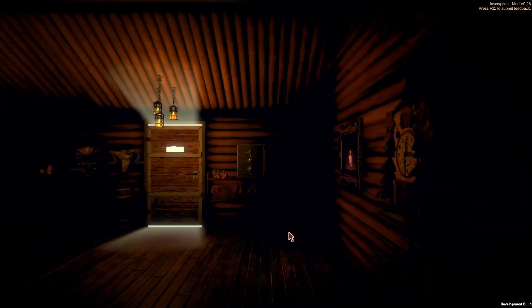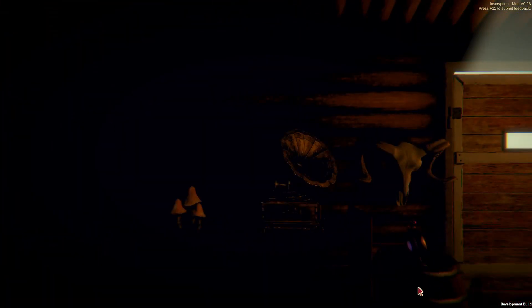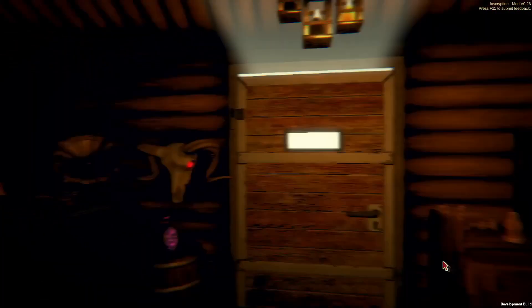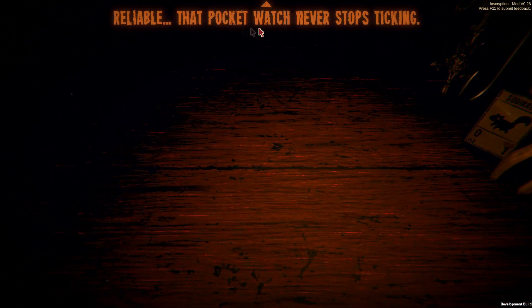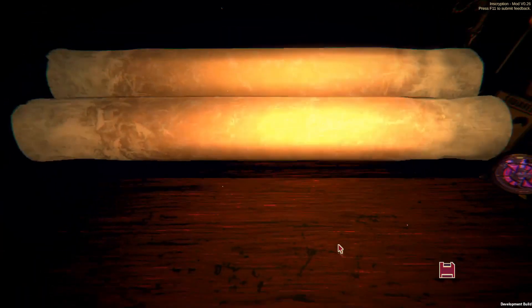Here we are after the second unlock. I got the clock. Let's take this — I can even let it sit there if I want, looking at it from afar. Let's give it to Leshy and see what he says: 'Reliable, that pocket watch never stops ticking. Perhaps you would like to use it?' Nice, got it.